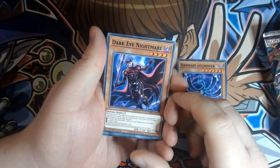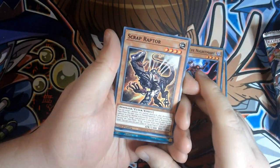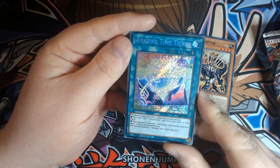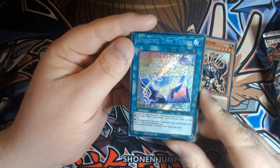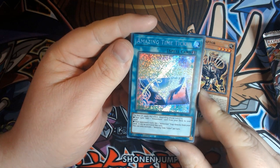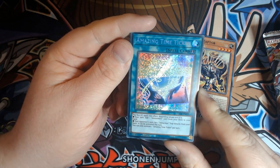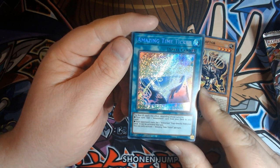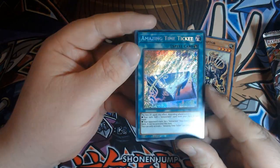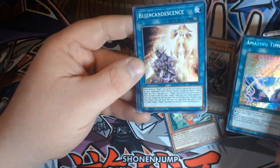Danmari Ignista. Dark Eye Nightmare. Amazement Bufo. Scrapped Up. Hey! Amazing Time Ticket — first Secret Rare of the box! Pay 800 life points and apply this effect depending on whose turn it is: on your turn, add one Amazement card from your deck to your hand; on your opponent's turn, set one Attraction Trap directly from your deck and it can be activated this turn. You can only activate one Time Ticket per turn. This is actually really, really cool — a generic searcher for the deck essentially. It's going to be very important for that strategy, and it's a nice Secret Rare Quick Play. Bujin Candescence.